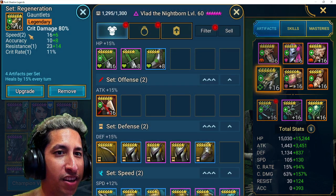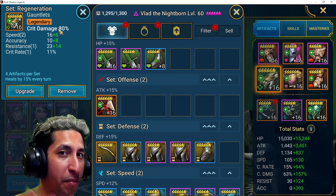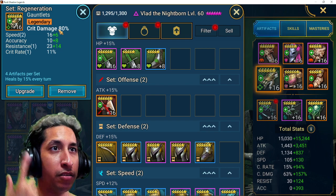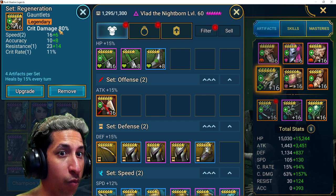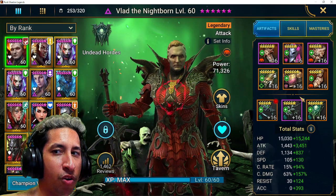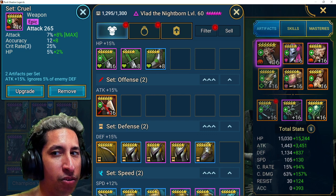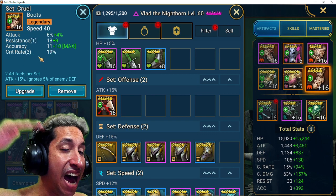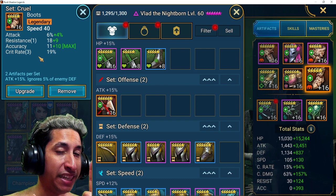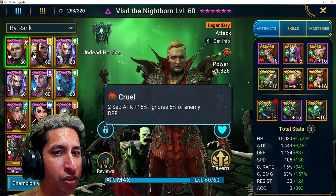Like I have regeneration here — regeneration with speed substat, critical rate, and critical damage. It's a damage dealing piece that also has speed, which can still be used in the regeneration set. These are just what you call offset pieces. And sometimes you might get some pieces that you can combine, like these two Cruel sets that had high crit rate. I didn't care about the set — I just cared about the stat. But luckily I had two pieces of Cruel that both had high crit rate. Boom. Combos. Now I have a two-piece set.